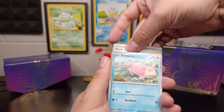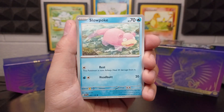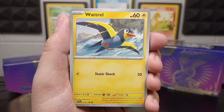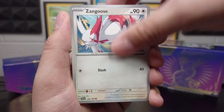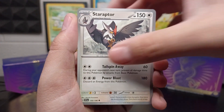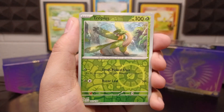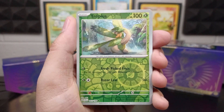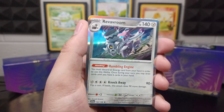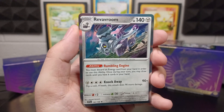There's that energy — there's definitely something back there. Slowpoke, Watrel, Zangoose, Croagunk, Staraptor, Electric Generator, Wugtrio. Tropius reverse holo. Dotspun — I'm gonna call him Dotspun, I don't know if I'm saying it right. And a Revavroom holographic — nice, looking cool.